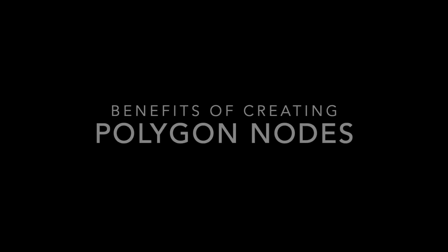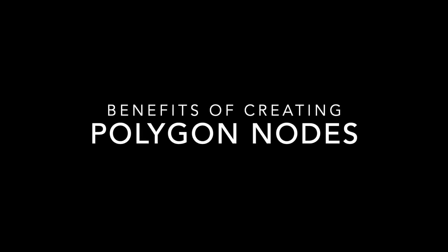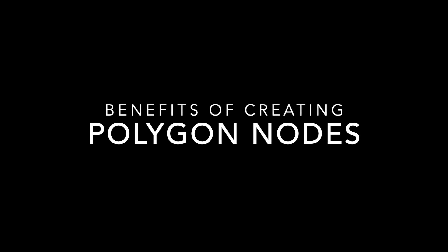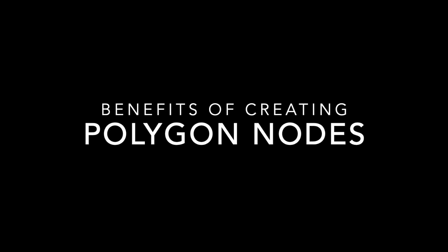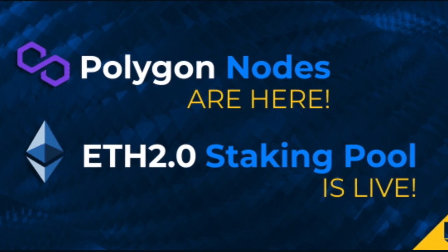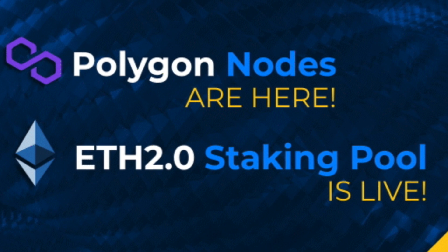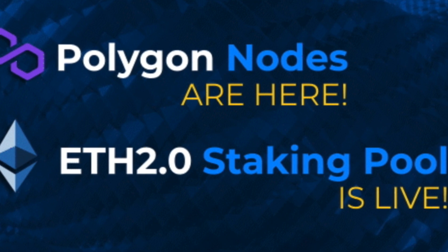The biggest question everybody is asking right now is: why should I go ahead and create a polygon node when there's literally no visible difference between creating the old Ethereum node on the Service 1 contract and the polygon node on 2.0? When you create the polygon node you still require 10 STRONG tokens and it rewards you in STRONG tokens as well, so at first glance there's not a lot of difference. Well, let's start with the rewards.